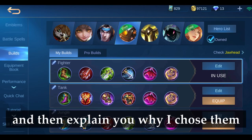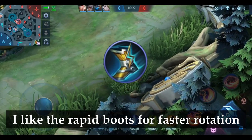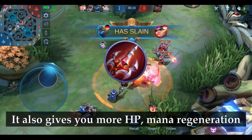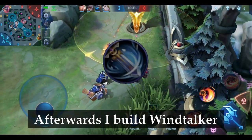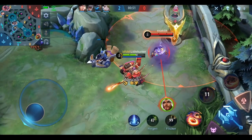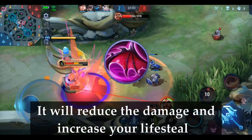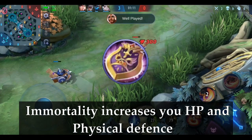First I am going to show you my builds and then explain why I chose them. The shoes should be self-explanatory. I like Rapid Boots for faster rotation when playing the jungle role. For the fighter build, I build Endless Battle first — it increases your physical attack and additional damage, and also gives more HP, mana regeneration, some lifesteal and a bit more movement speed. The next item should be Blade of Despair for more damage. Afterwards I build Windtaker, which yields extra magical damage, increases movement speed, and increases your chance of crit damage. His last two items should be defensive: Queen's Wings increases HP and physical attack with a little cooldown reduction, and reduces damage while increasing lifesteal once your HP is below 40%. Immortality increases HP and physical defense and gives you a second life.